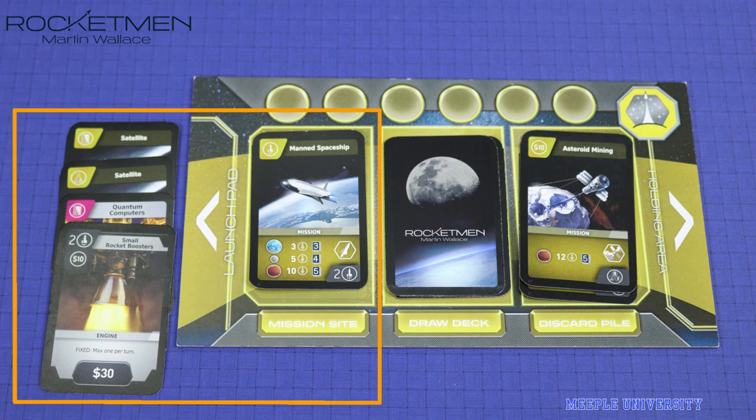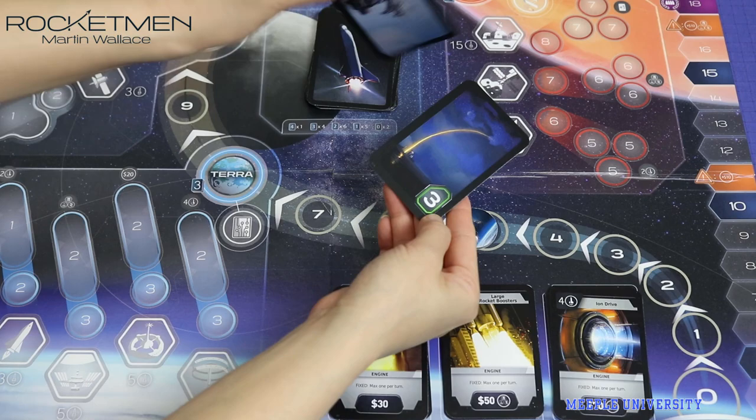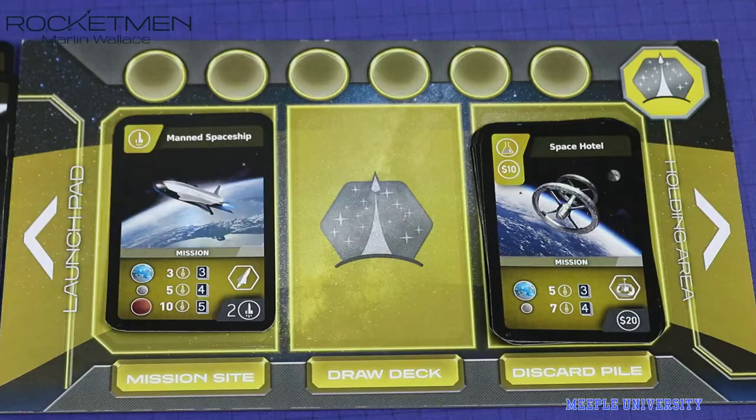At the end of the player's turn, they can opt to launch their mission if they have met the requirements of Rocket points. The player then draws mission success cards to see how far their rocket goes. If they reach the destination, they place their token on the mission's side, get the points, and a permanent bonus — usually to make their next mission easier.